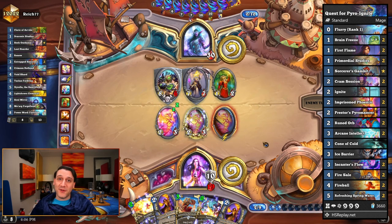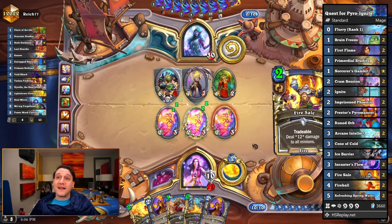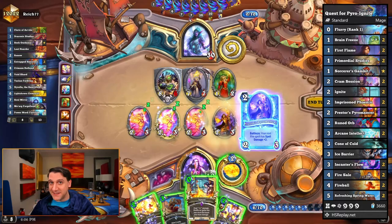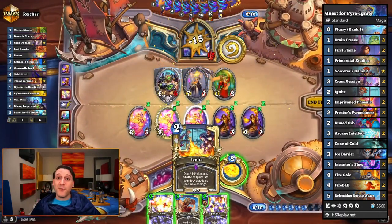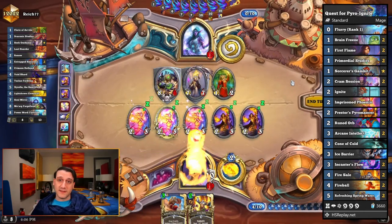When we actually pulled off the combo on game three instead of game one, our ignite did 15 damage thanks to an additional Phoenix from Primordial Studies alongside a couple Pyromancers. So while the questline certainly helps, it's not vital to pulling this off.